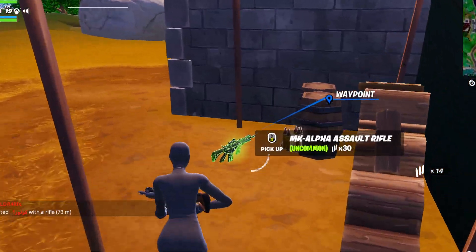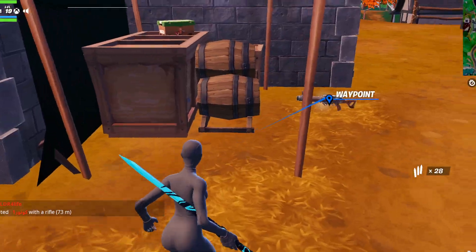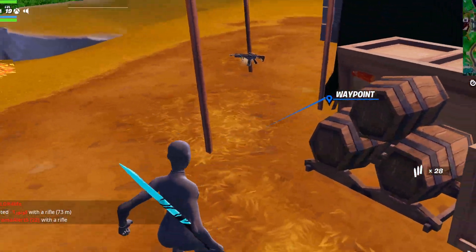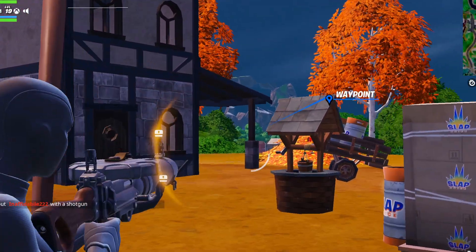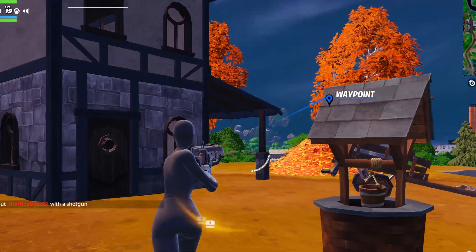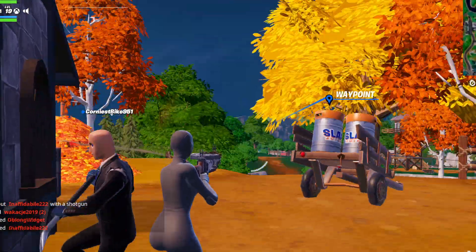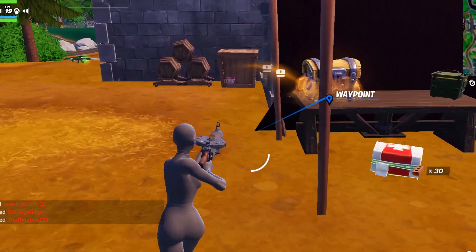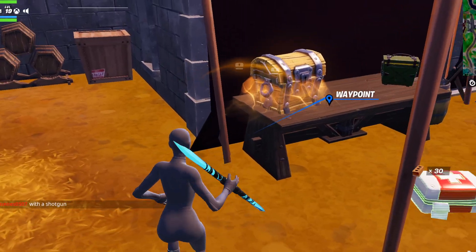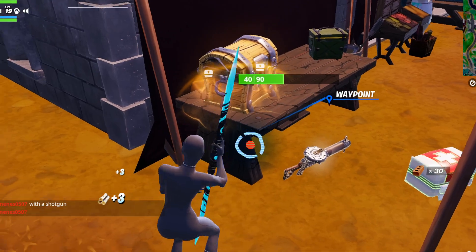The Flapjack Rifle is one of the most broken guns in the game because it has a 45-clip mag. You can just keep firing on and on — it's absolutely crazy.